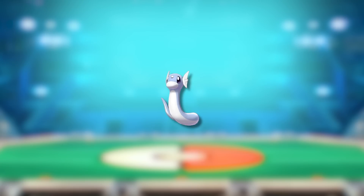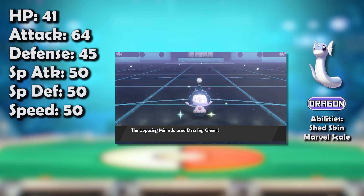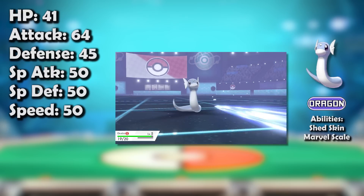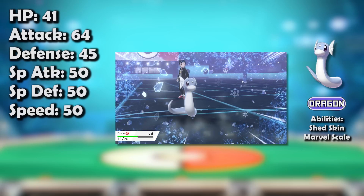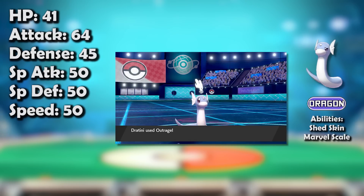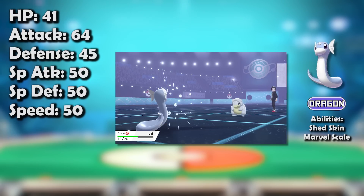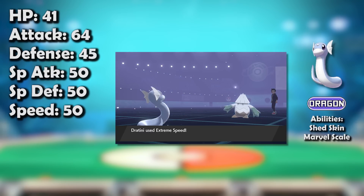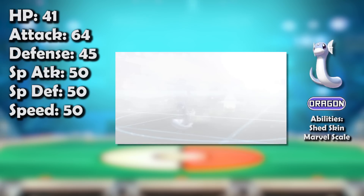Let's not beat around the bush — once again, Dratini was entirely worthless in Gen 8. Mudbray, Mareanie, Ponyta, and Porygon's collective prominence was bad enough, but everything was able to deal with it somehow. Nothing was really that threatened. Fairy-types were less ubiquitous with Spritzee's fall, but that didn't even matter at this point. Dratini had no longevity and its power was unreliable. A generally good way to ask yourself if a Pokémon is worth using is: on its best day, what is this Pokémon going to do? For Dratini, the answer was that it might do over half to one Pokémon before being KO'd — not something worth wasting one of your precious six Pokémon slots on. And so the Little Cup playerbase didn't.